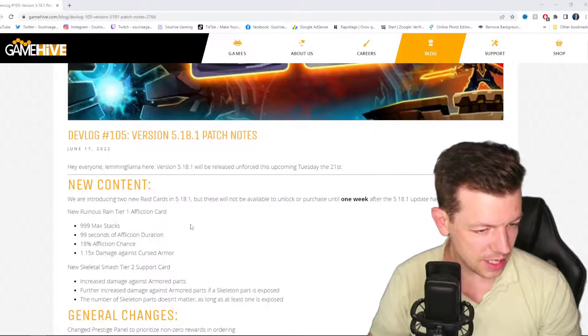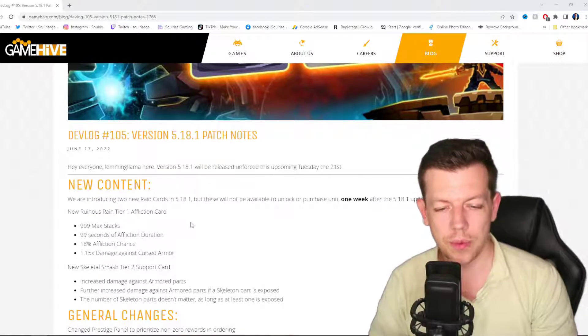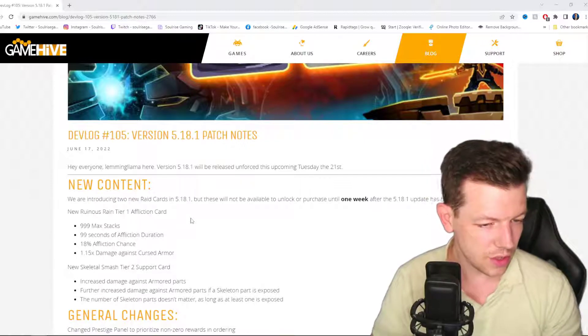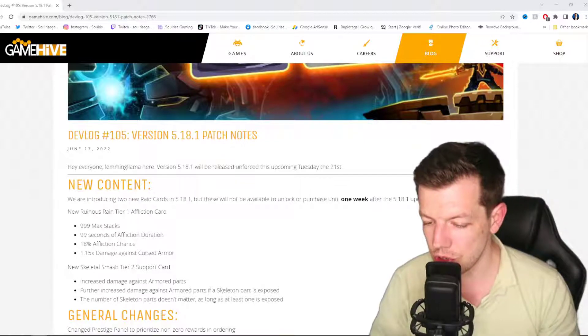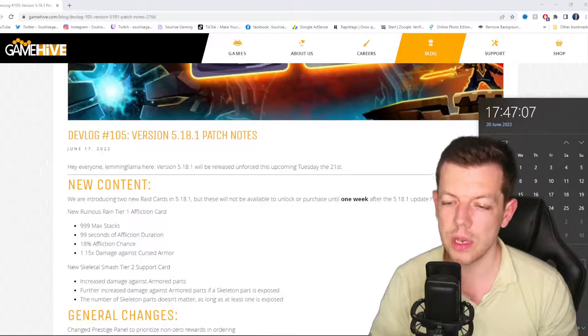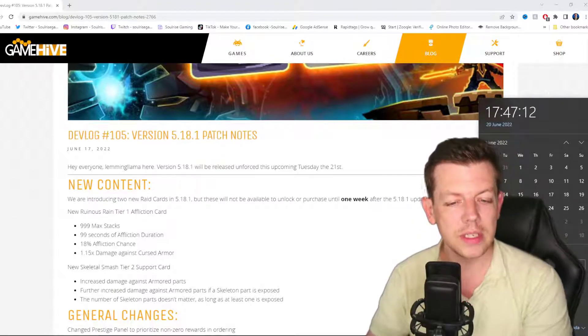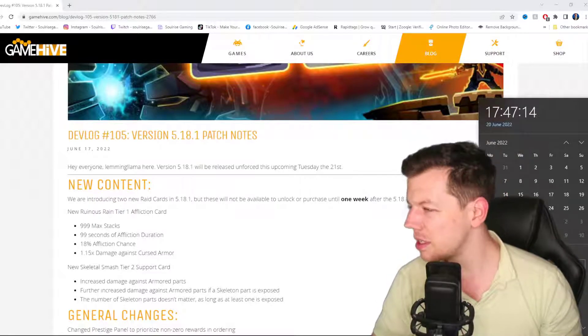So it says we're introducing two new raid cards, but these are not available to unlock and purchase until one week after the 5.18 update has been live. This is going to be on Tuesday the 21st, so you should get the two new raid cards on the 28th of June — near towards the end of the month.